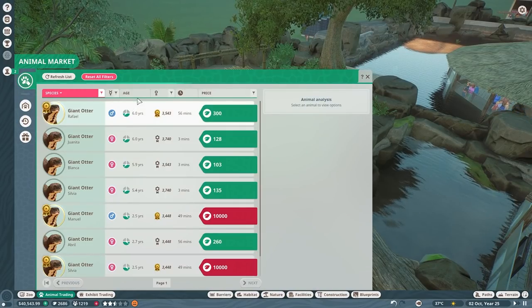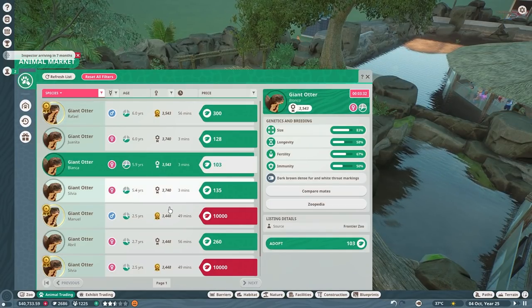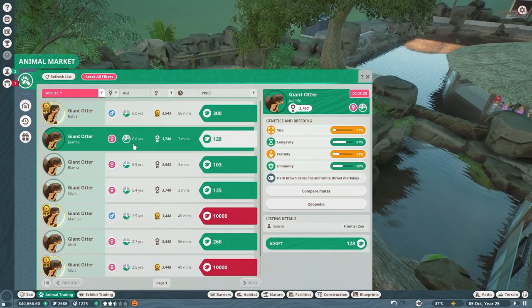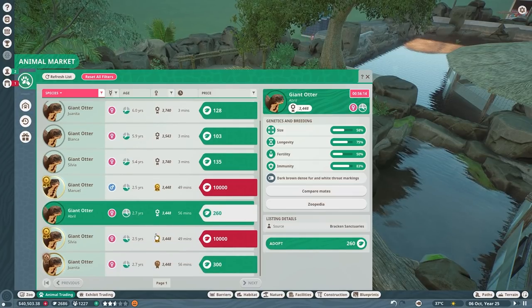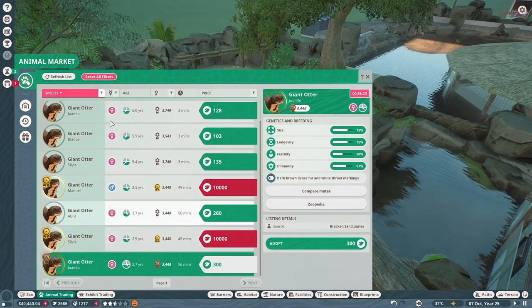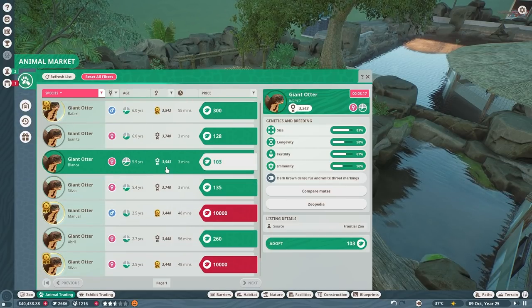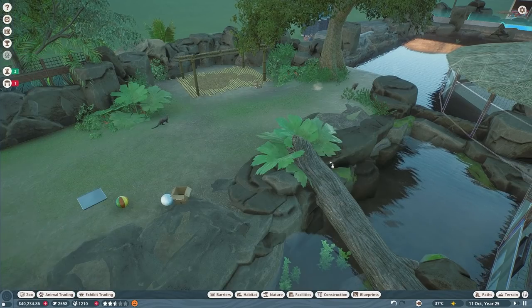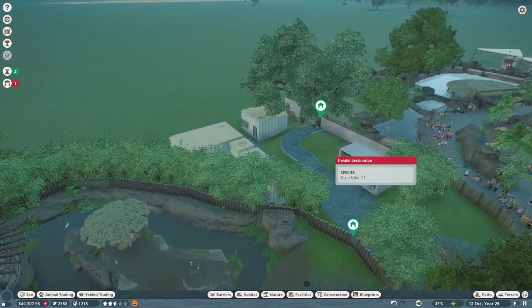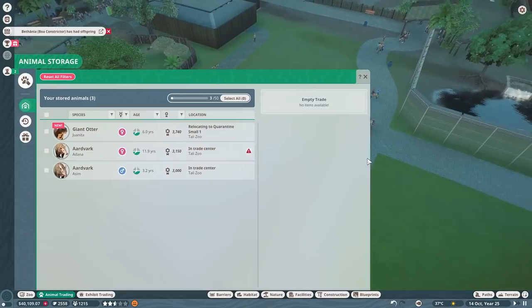We need a female and I want to use our conservation credits, but we don't want just the best ones. This one doesn't look too bad, a little older. Here's another female — but look, it's too good. We want one that's a little bit poor in their genes. This is probably our best bet — a little older but okay. Let's adopt them and send them to the zoo. To quarantine — there we go, perfect.